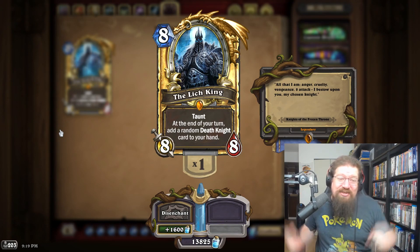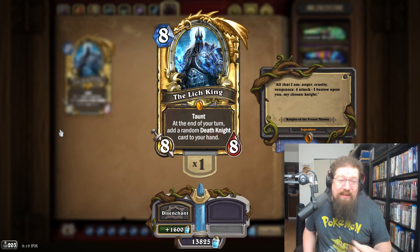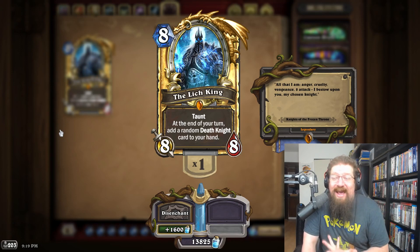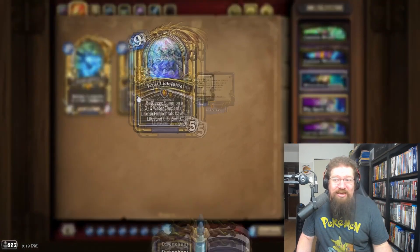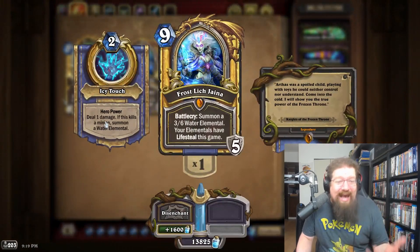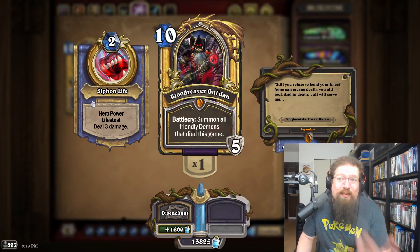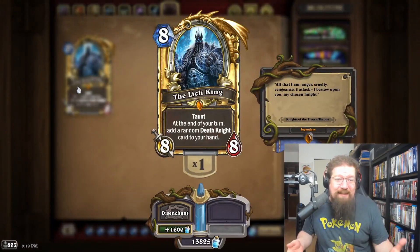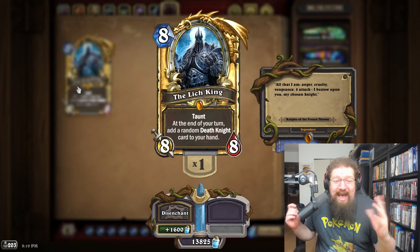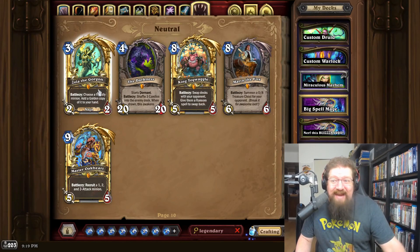For Knights of the Frozen Throne there are quite a few options, but neutral-wise how can you argue with the Lich King in diamond? We've already seen what it looks like in Mercs, and in-game it would look absolutely iconic. A diamond Jaina would be absolutely awesome, and diamond Guldan as well would be a really cool pick. But it's just hard to ignore the diamond Lich King for all its epic value — and then diamond Death Knight cards? How awesome would that be?